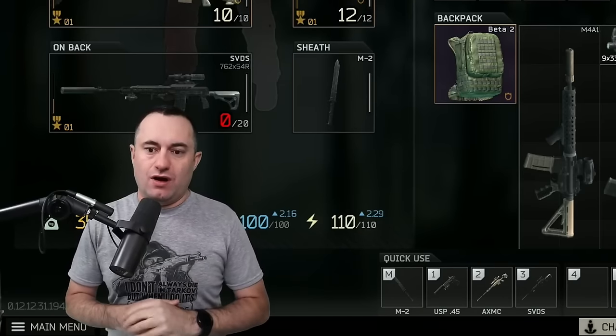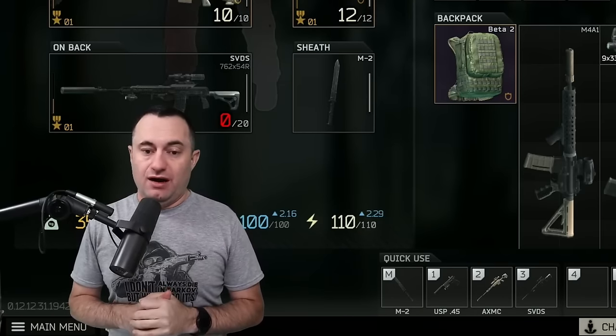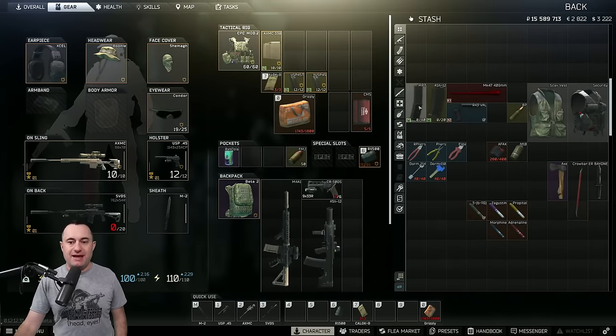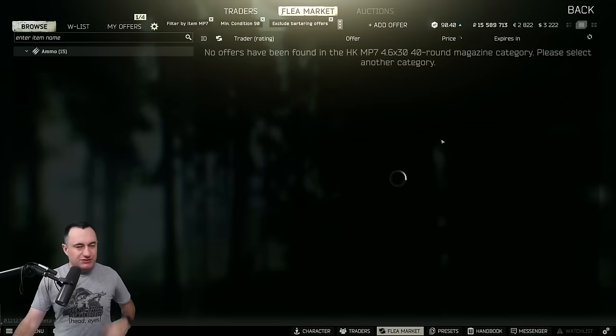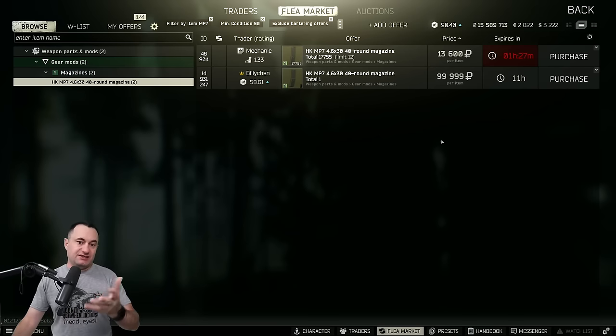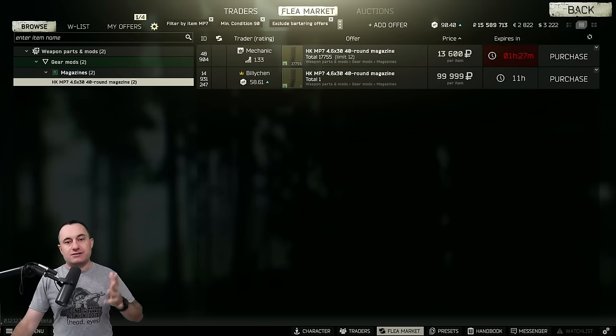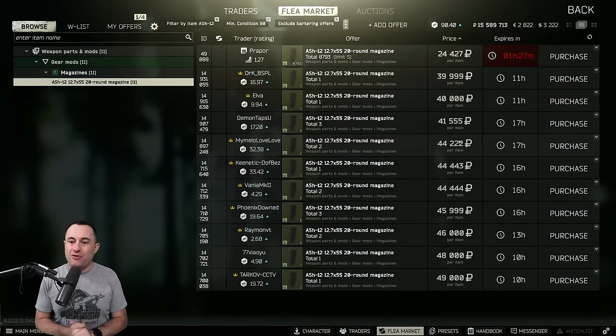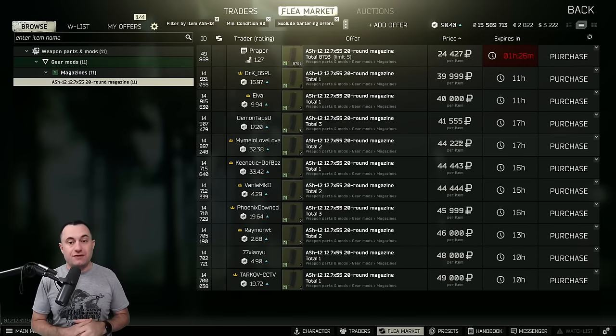Our S-tier items are things worth a bunch of money that I want to make sure you're seeing. We'll start with weapon parts and magazines. The MP7 mag - the 40 rounders especially - are worth a ton. Somebody's listed one for almost 100,000, and I regularly sell these for 40, 50, 60,000 rubles without much trouble. Along with that is the ASH-12 mag, which will go anywhere from 35 to 45,000 rubles regularly - another good item, even though it's two slots on the flea market.